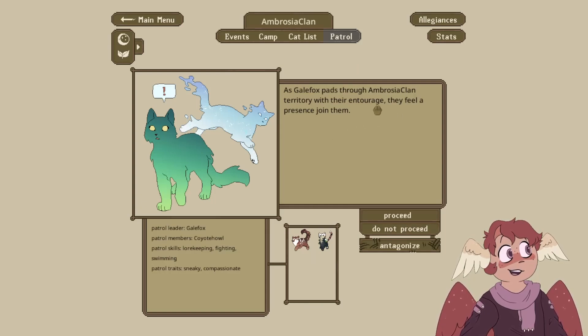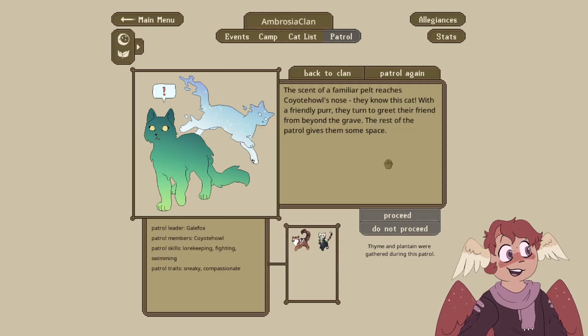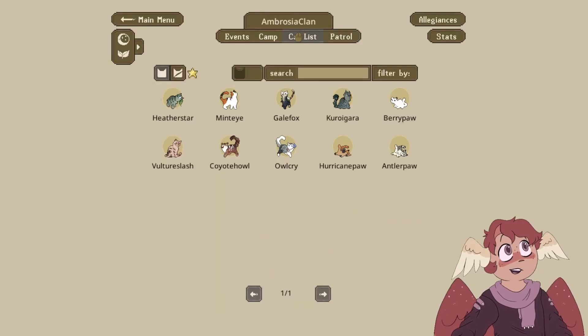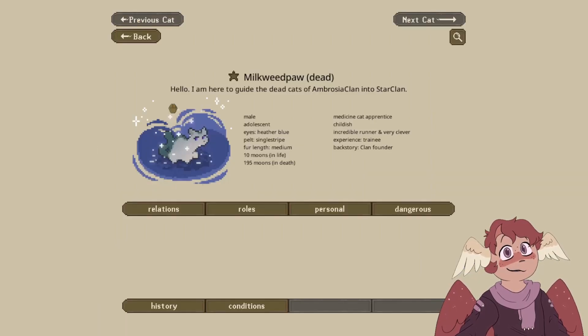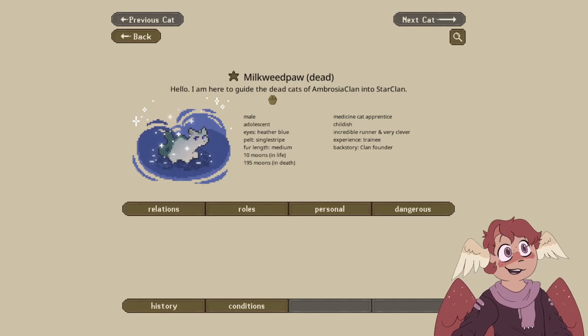As Galefox pads through AmbroClan territory with their entourage, they feel a presence. The scent of a familiar pelt reaches Coyote Howl's nose — they know this cat. With a friendly purr, they turn to greet their friend from beyond the grave. The rest of the patrol gives them some space. The only cat we're aware of in StarClan is just a random cat, because I didn't want to make somebody's cat just be dead. I might change this to be either one of my cats from a past clan, or play around with the cat settings.